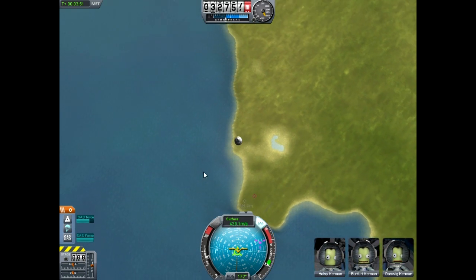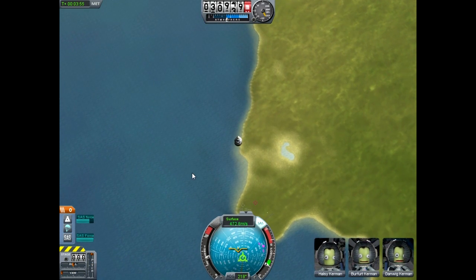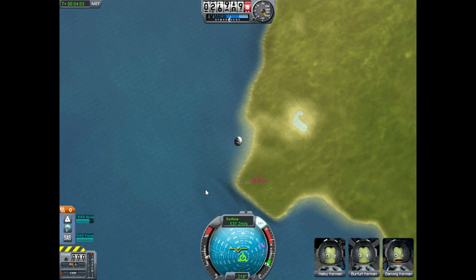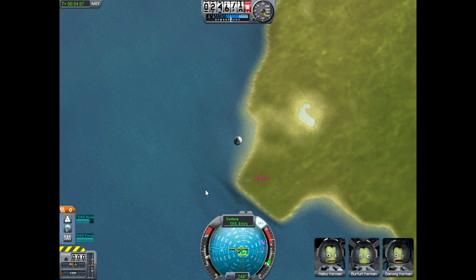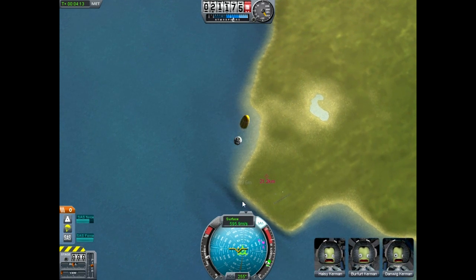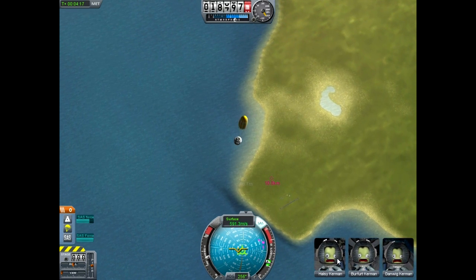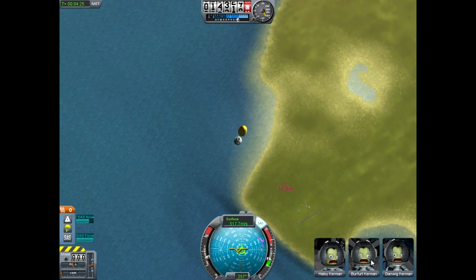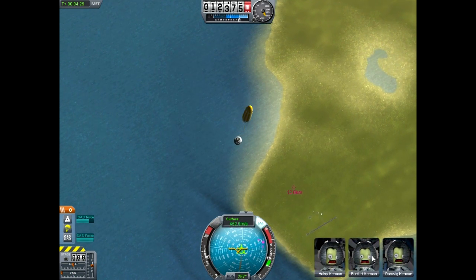We are descending — aim for the water! You can still survive this! I'm positive. Aim for the water. It's only a 25-kilometer drop, you're going to be fine. I like how Hazy Kerman is like 'fuck this!' and Danwig Kerman is like 'fuck this!' Oh, but for a second Burford Kerman was like 'this is kind of cool, I'm into this.'